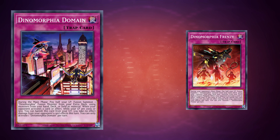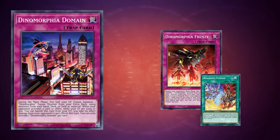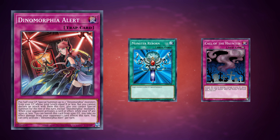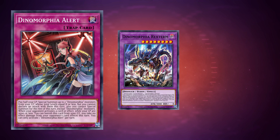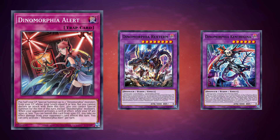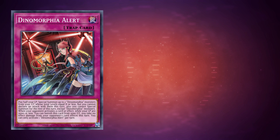Dynamorphia Domain is similar to Frenzy but uses materials from your hand, deck, or field with no limit to how many from each location. Dynamorphia Alert lets you pay half your life points to special summon up to two Dynamorphia monsters from the graveyard whose total levels are at most 8, but they can't attack that turn and you're locked into only special summoning Dynamorphia monsters for the rest of the turn. Notably, Alert is the only card that locks you into the archetype — none of the others lock you into a summoning mechanic.